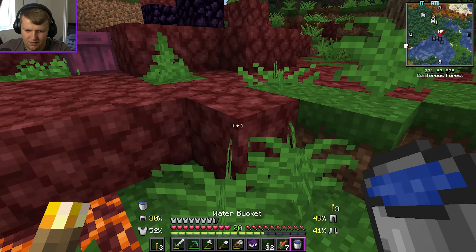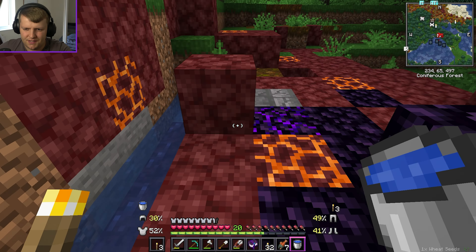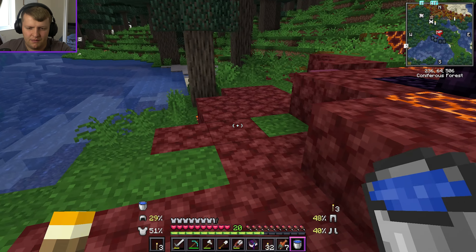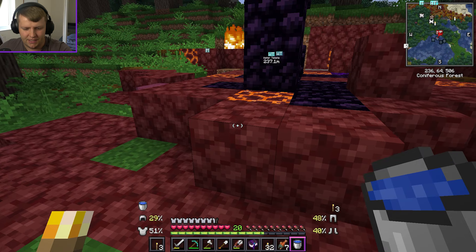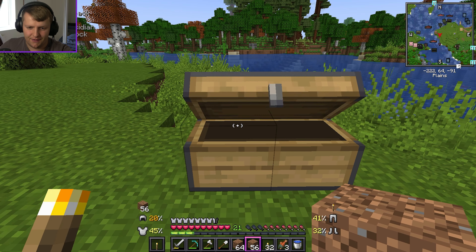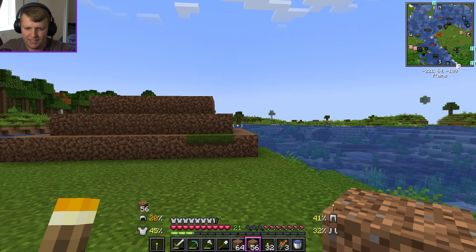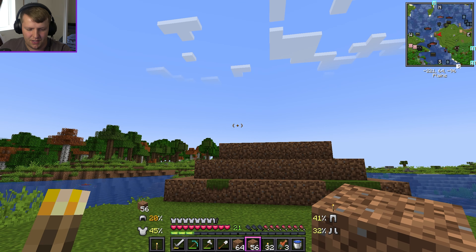That was unexpected. I know there are treasures you can find under the sea. Wait — is that a water temple? That IS a water temple! I've got to mark that. Great waypoint — water temple. I'll put it as WT. We'll check that out in another episode because I'm not prepared to go in the water — I need water breathing and stuff.